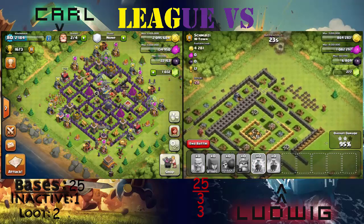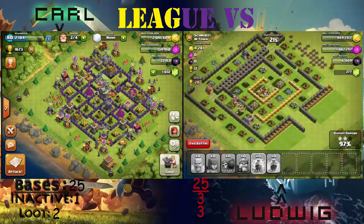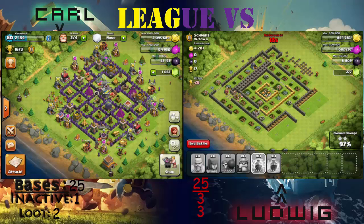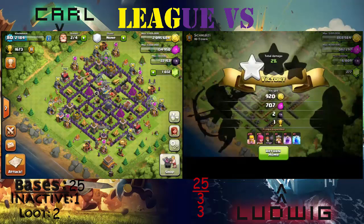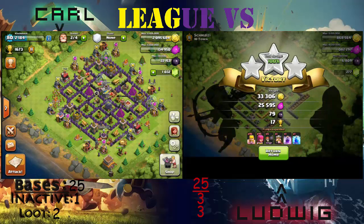I think that was a smart decision. Your remaining archers and barbarians are going to sweep up this base and you'll get a three-star which you very much needed, so you can get back up into Crystal. 17 trophies is not the best, but not the worst either. You had troops left — luckily. And with five seconds left you get the three-star and 17 trophies, which you very much needed.